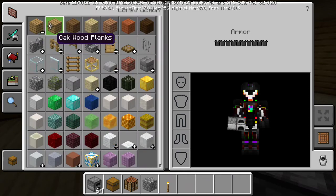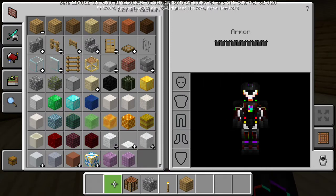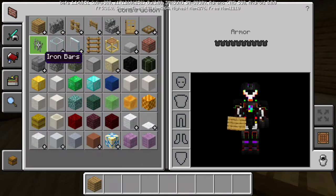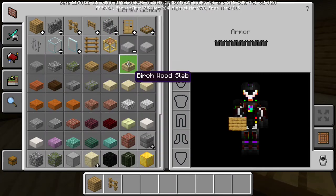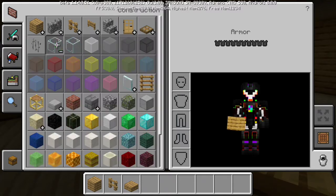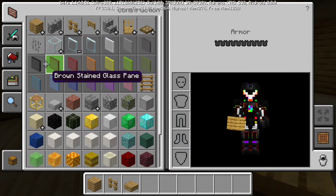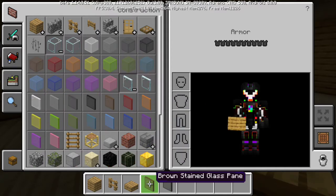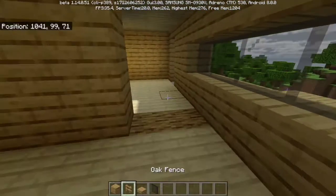We're going to need oak wood planks — let me toss those into the inventory and put those over here. We're also going to need oak wood fence and oak wood slabs. I actually have some glass to fill in upstairs because we didn't do that in the last episode, so I'm going to go ahead and grab some black stained glass for that. If I need anything more, I'll just check it out later.